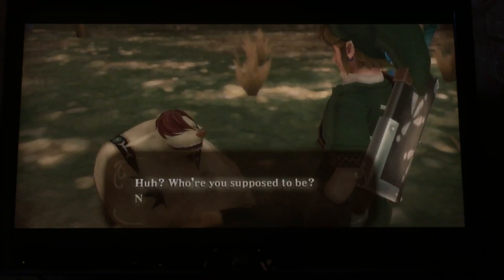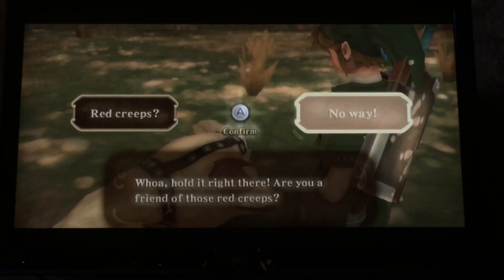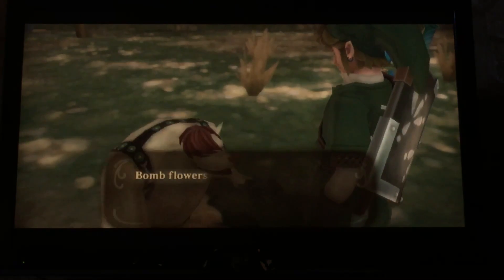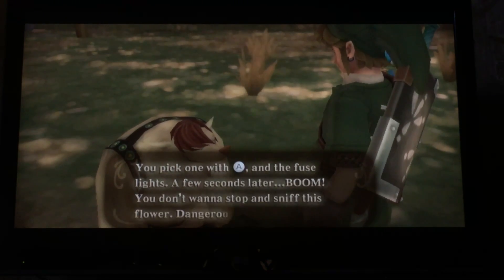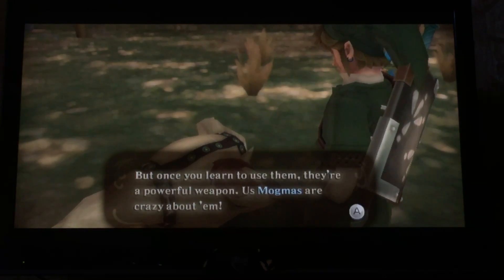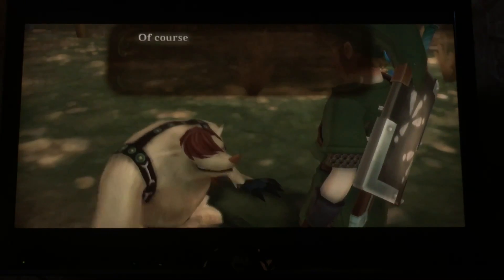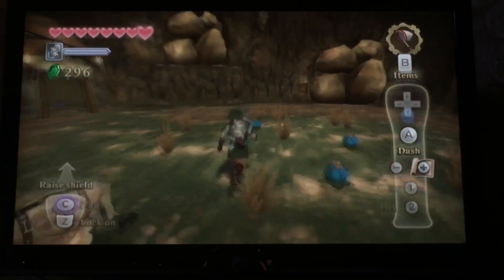Hey there. Where are you supposed to be? Never seen anyone around here before. Whoa, hold it — are you a friend with those red creeps? You're not, huh? Well, you don't look like them, that's for sure. You're not that ugly. So what then — you heard about the bomb flowers? Bomb flowers? You're joking, right? Those are them growing right over there. You pick one with A and the fuse lights — boom! Dangerous plants, believe me. But once you learn how to use them, they're a powerful weapon. You can toss and roll them the same way you do the jars. See what you can do with those bomb flowers over there. You use the rear mode — point up and swing forward to throw things, point down and swing forward to roll them. I mean, hey, everyone knows that.